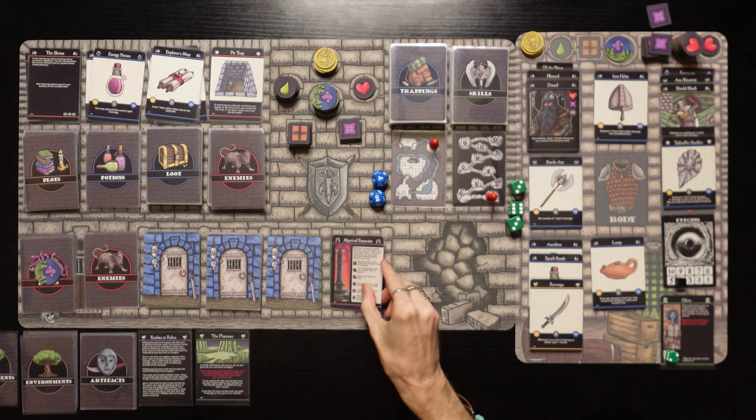We got the scale armor! That's amazing — subtract two from initial damage and counter strikes. Cannot use the conceal or shadow skill, but we don't have either. We eat the ration to gain two energy, drop the holy water and the ice shard to make room. We're at battle axe, Talhofer Buckler, Star of Brahma, scale armor, spark bomb, ration — maxed out at twelve. We're good!